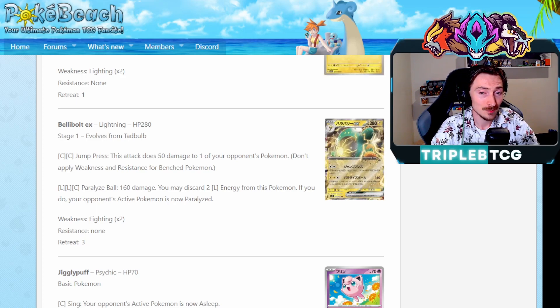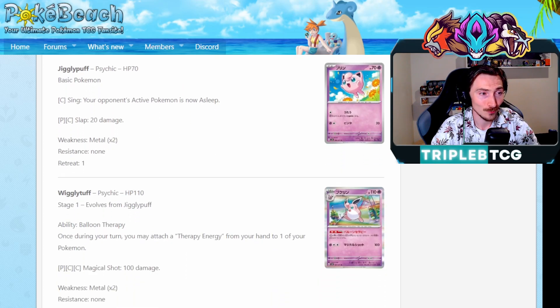A new reveal of the Jigglypuff and Wigglytuff line, which has the ability Balloon Therapy. Balloon Therapy is going to let you just attach a Therapy Energy card from your hand to one of your Pokemon. It's nice that you can be saving your attachment for turns, so maybe it sees play with things like Rykos, Vikavolt, and Entei that need a colored energy and a colorless. You could be attaching a fire energy and then a Therapy Energy to them and get them set up instead of having to use like Raihan or Magma Basin. Interesting concept. And if paralysis becomes more of a threat, Therapy Energy will become a pretty solid option to have.